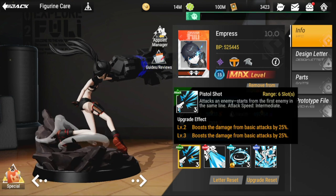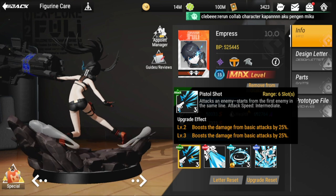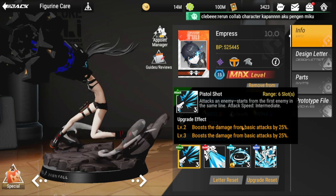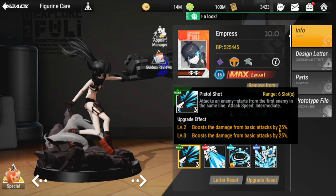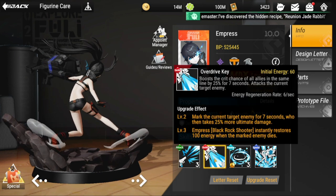Her attack is a pistol shot with a range of six. It targets an enemy starting from the first line. Attack speed is intermediate, which is expected because she is a support. The upgrade effect boosts damage from basic attacks by 25%, and another 25% at level three.